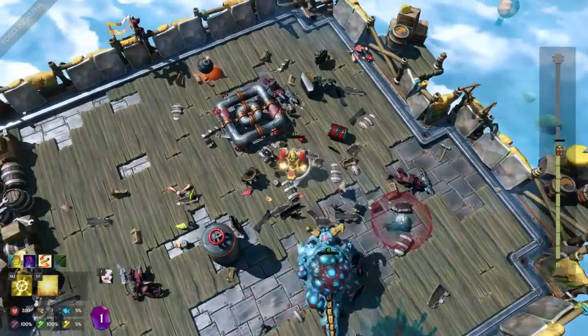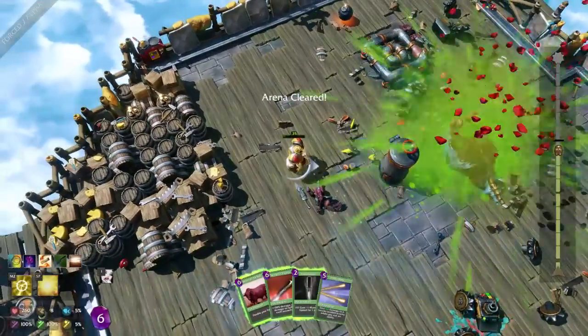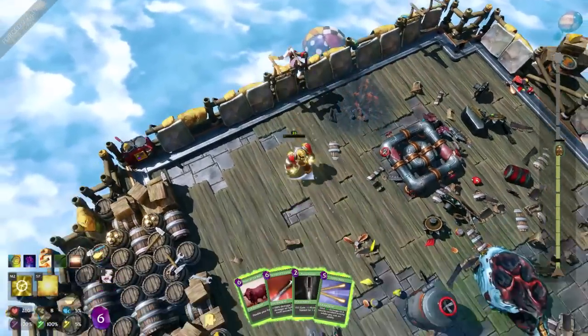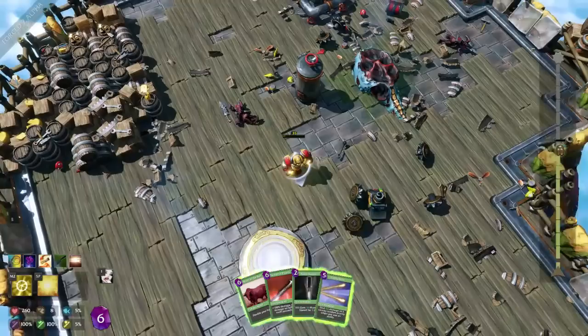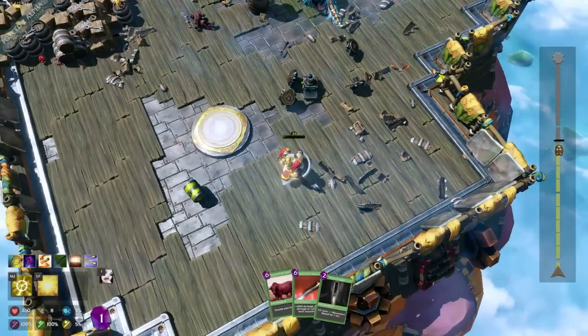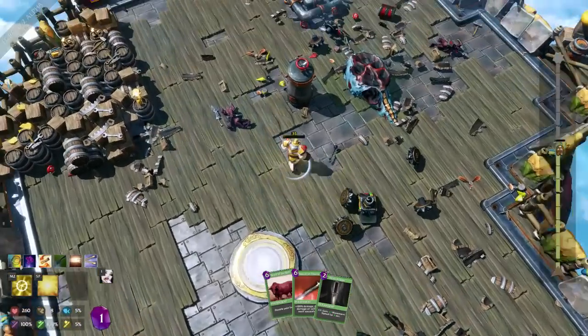What is that thing up here? It looks like a bomb — I'm not sure if it's good for me or not. He exploded into many, many chunks. Does this blow up when I hit it? It did, but I think it killed me. Ability bolt seems kind of fun. There's no healing here, is there?